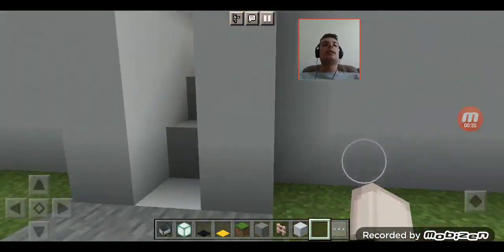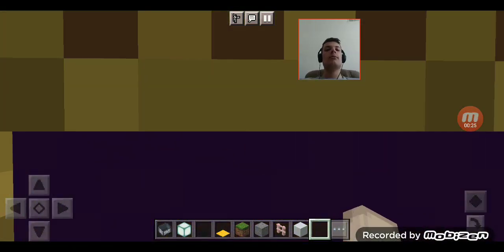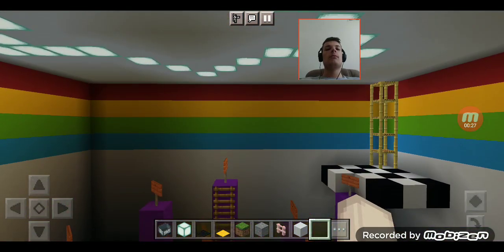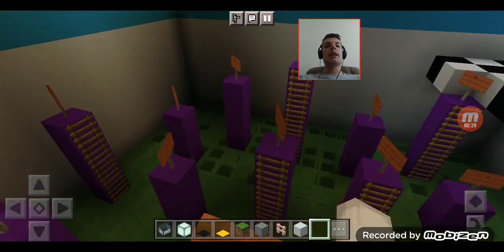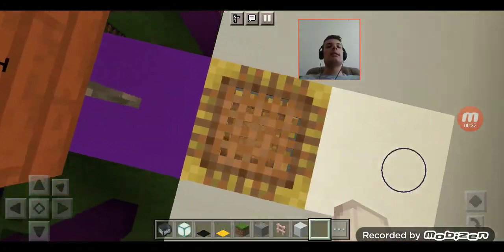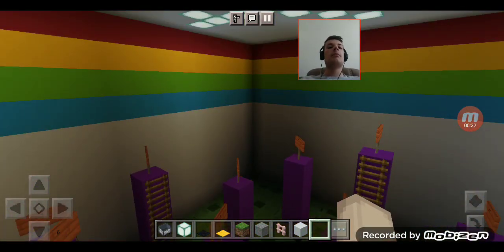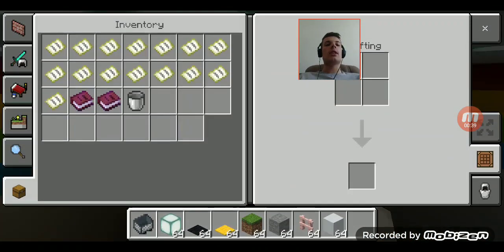Added some cherry fences here, the pathway to here, and check out the inside. What really made up the star was these sea lanterns here. I just put the carpets on top of them, and maybe we need more light in here.